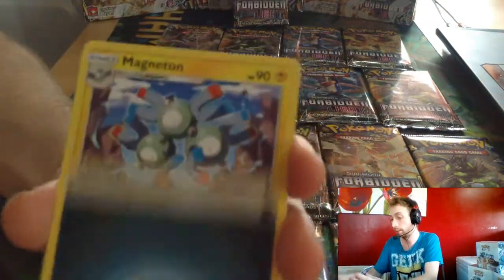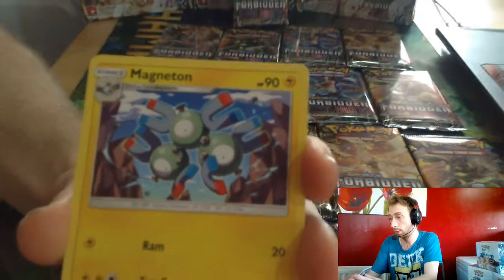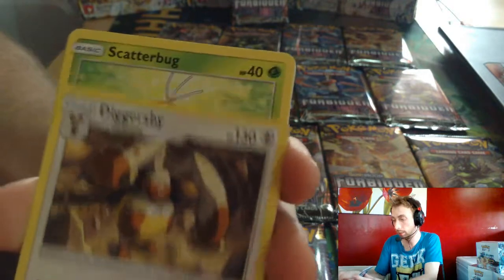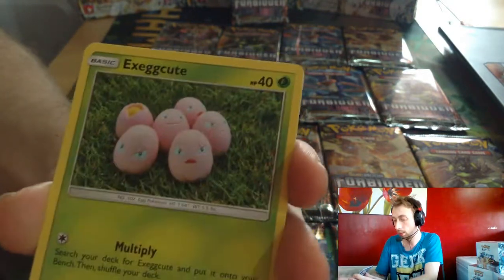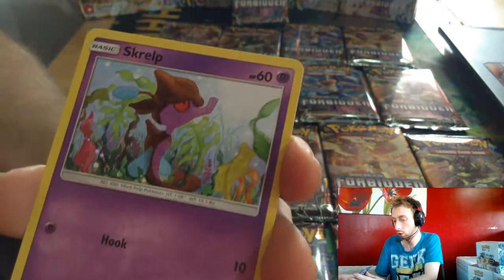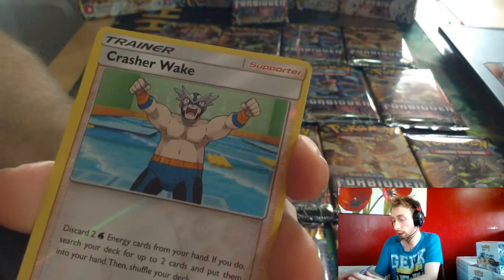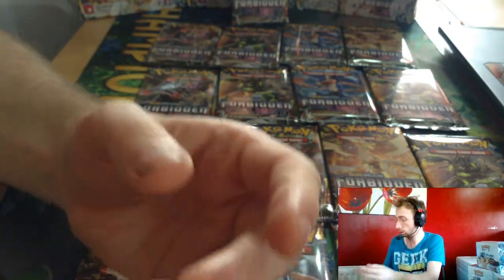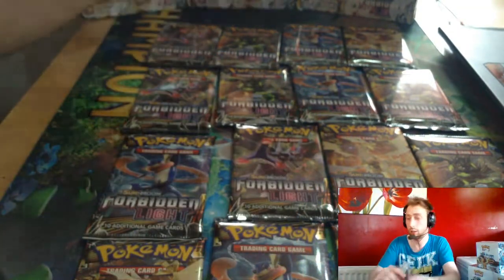Dark Energy, Magneton, Heliolisk, Diggersby, Scatterbug, Exeggcute, Croagunk, Croaky, Scraup, Crash Wake, Reverse Artwork, and then RC Nurse, Aquarius. I don't know how you pronounce that one.